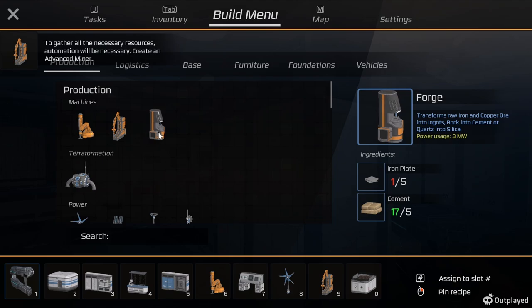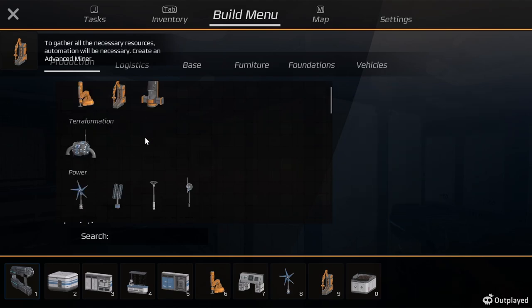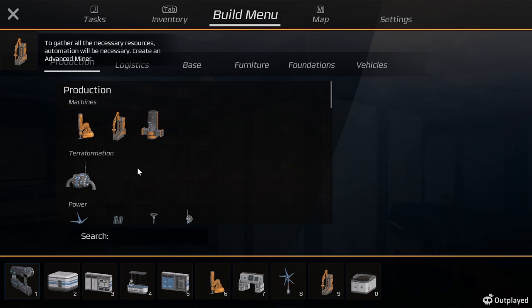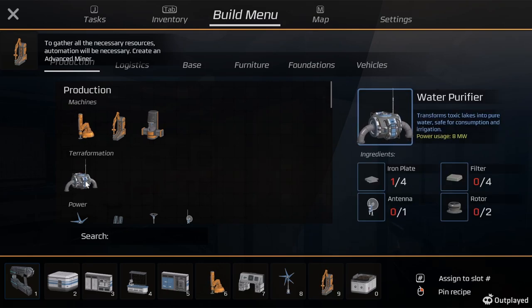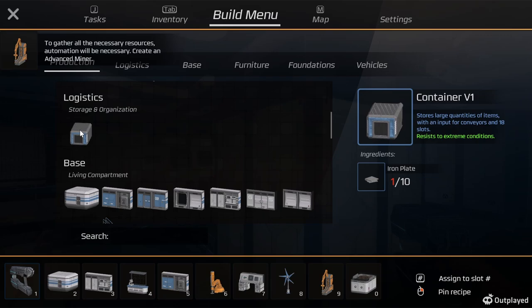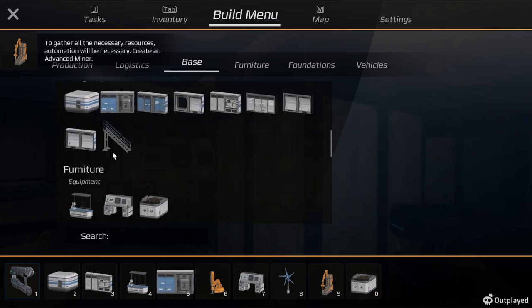Oh okay, it's got an input and an export slot. So I need iron plates, iron rods, and gears. We've got a water purifier here - we might need that. But we also need rotors and stuff that I don't really have yet. Store large quantities of items - all for the conveyor belts.